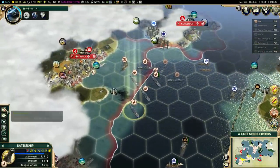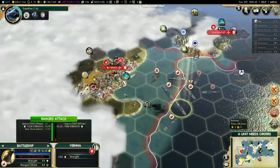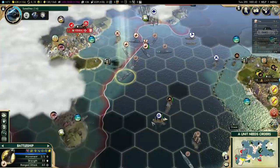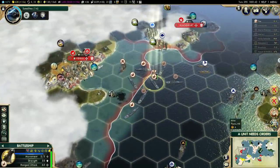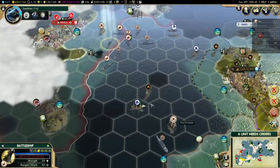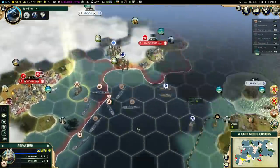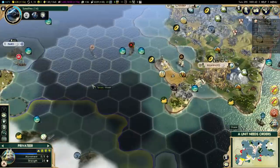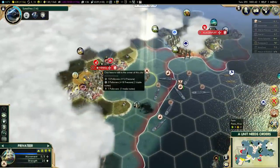Let's actually take Vienna right now. I need to hit it a few more times to bring it down to 1 health. She might be able to retake it on the next turn, but that's not really a big deal — other than the fact I will lose another privateer, which is a little bit annoying. But hopefully that won't happen. I do have one more privateer back here, but this is actually my last privateer. I did queue up a privateer in this city, so I will get another one soon. Let's take the city now — I think this is enough.